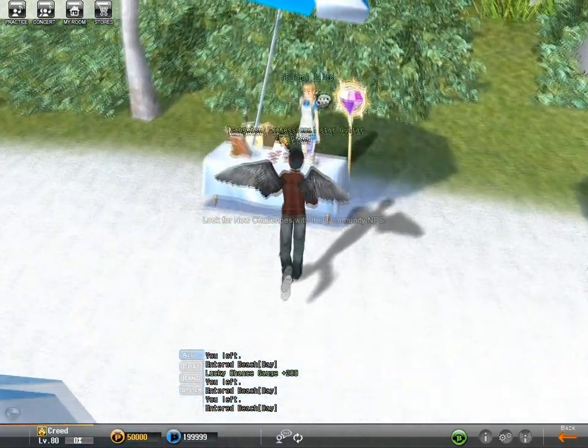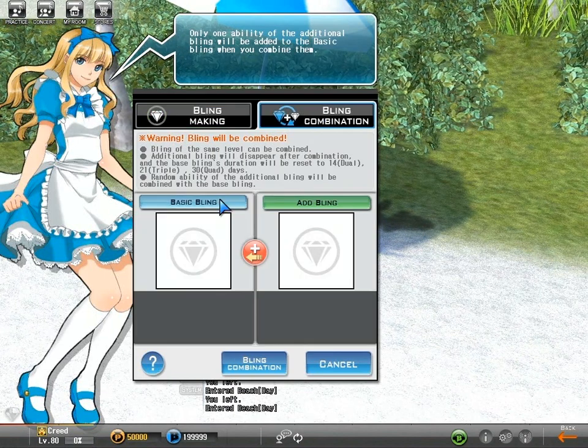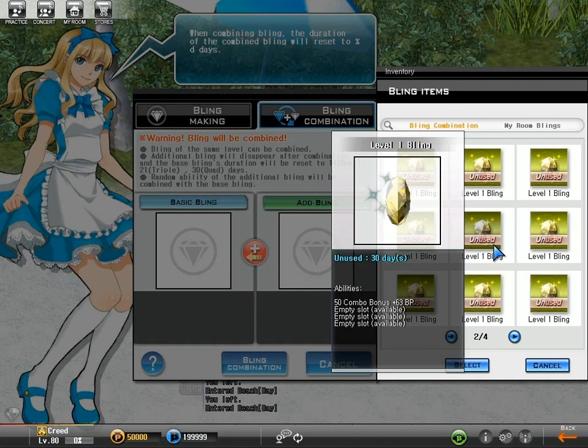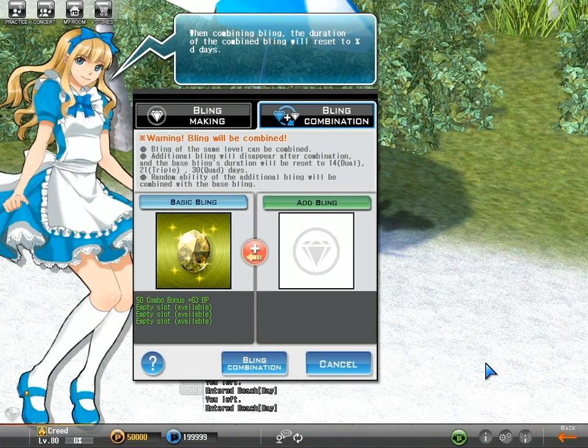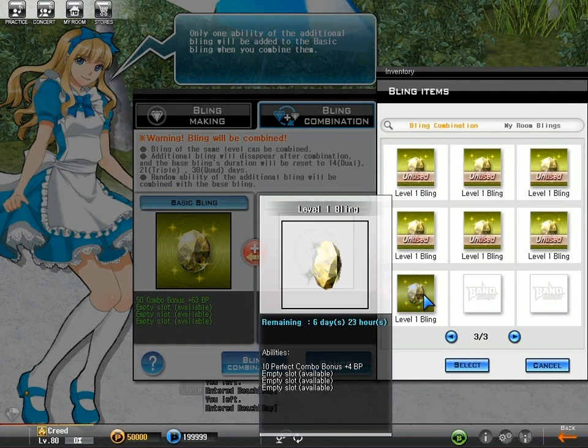Here's how to combine your two first-level blings. This is the combination of a plus 63 BP bling and a plus 4 BP bling. The benefit of bling combining is the duration of the second-level bling, and you can use both at the same time by combining your first-level blings.